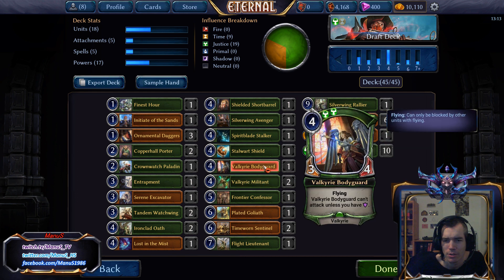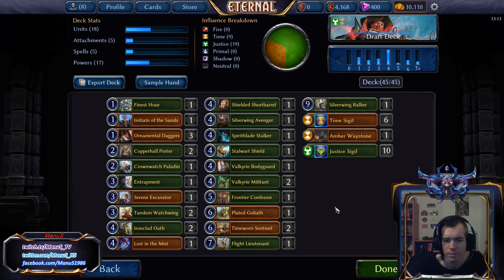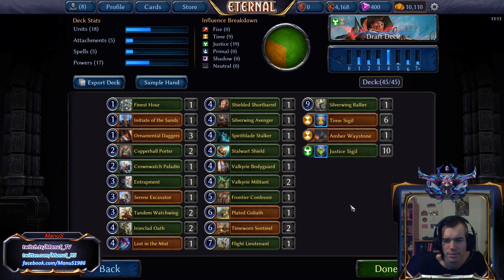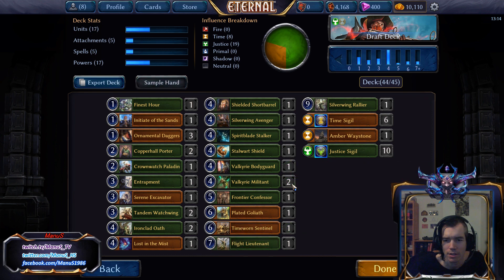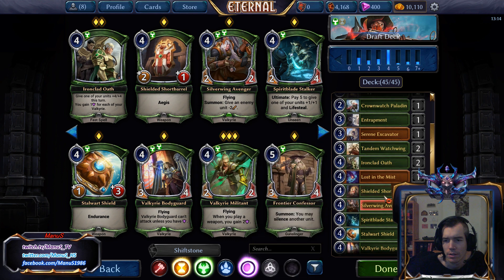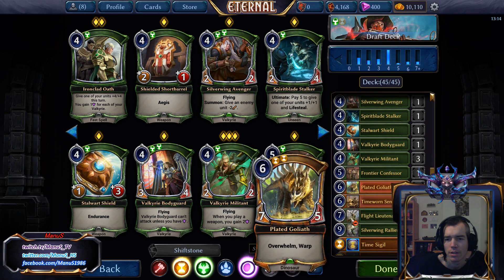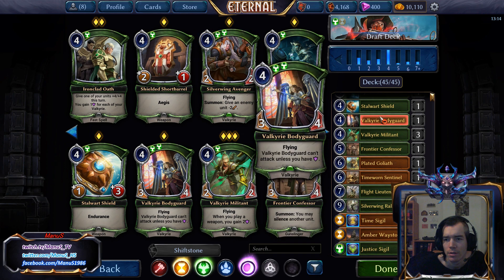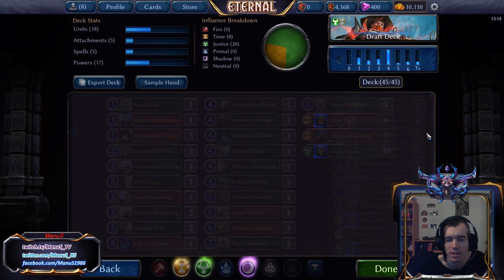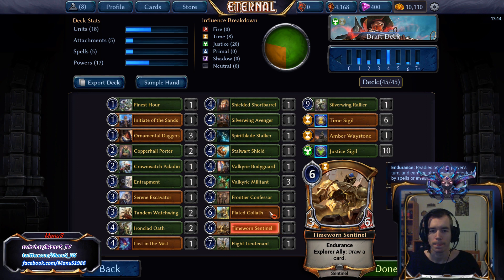I don't think we have enough Armor to play Valkyrie Bodyguard — in fact, I only have the Ironclad Oath. Probably want to cut one of the other Militants, just because it's a Flyer and a Valkyrie. You play a weapon, and they are actually pretty good at enabling this, especially with the Daggers. So the Bodyguard is actually pretty decent in the deck with the amount of weapons we have. The deck is basically all weapons, tricks, and units. Excavator is a bit underwhelming in the Sentinel, but it should be okay.